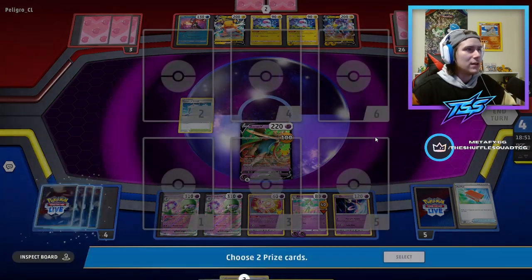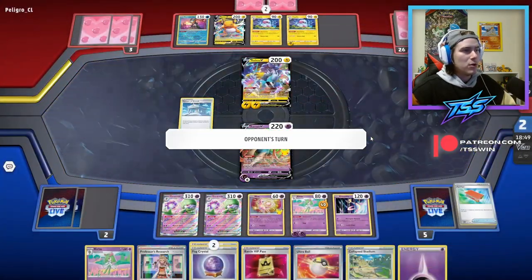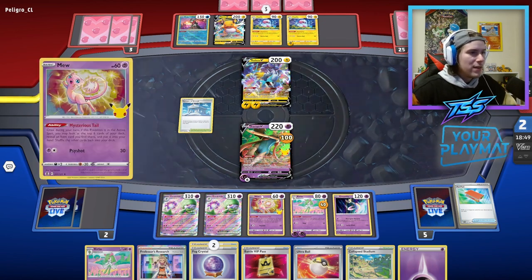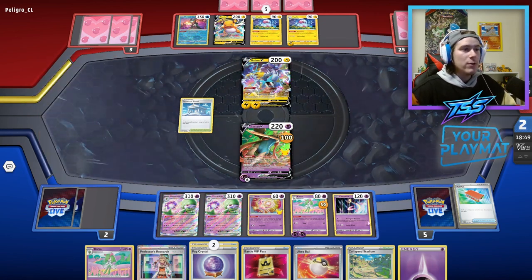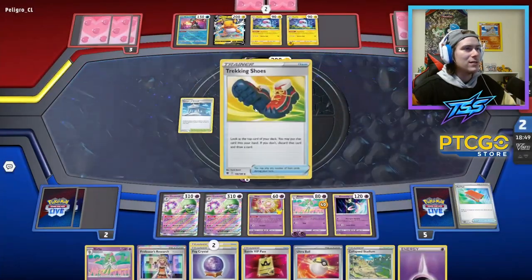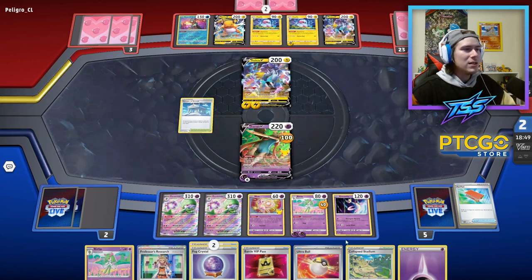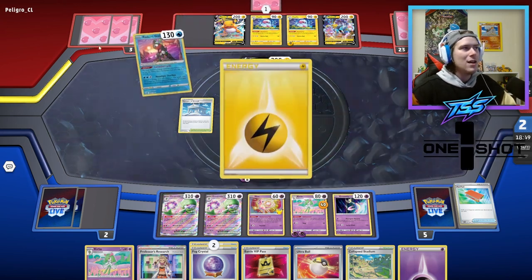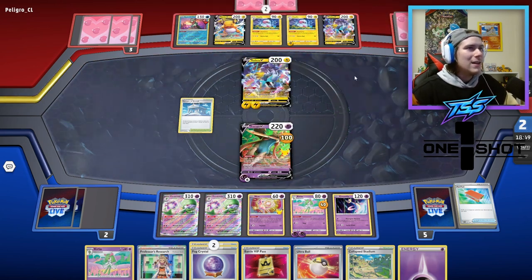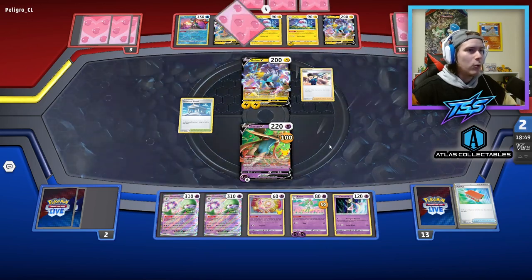Next turn, thanks to Miriam and Fog Crystal, we can bring out a Pokémon like Tresalea or Mew, retreat them, Miriam the Zacian back into the deck, free retreat basically, then accelerate all the energy with Psychic Embrace, go back into Zacian and take our last two prizes. When they're forced to take single prizes, you offset the prize trade so easily you can really turn it in your favor. Electric Generator not pulling through for them — they hit us with a Judge.